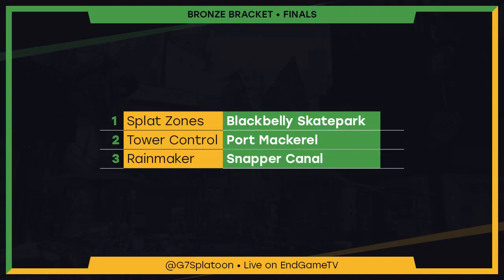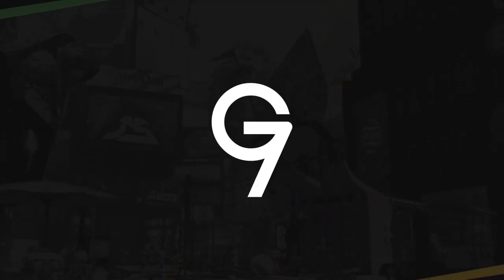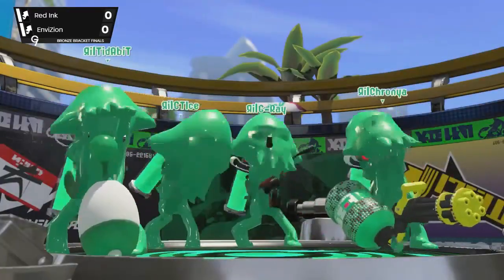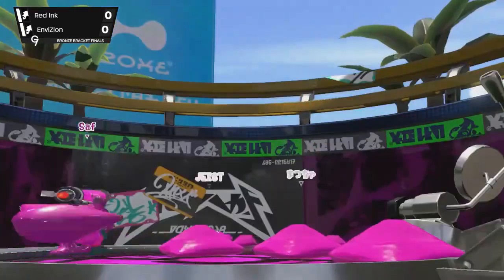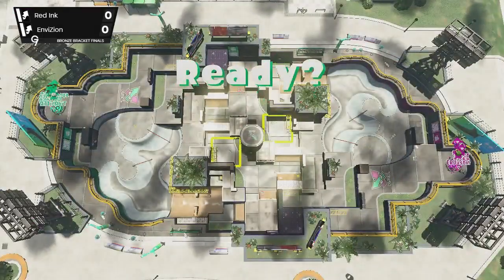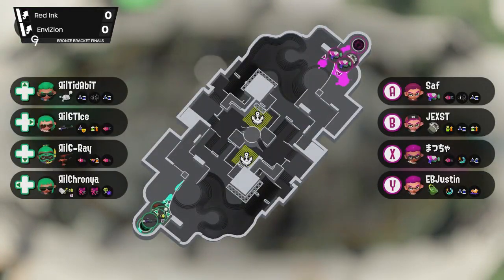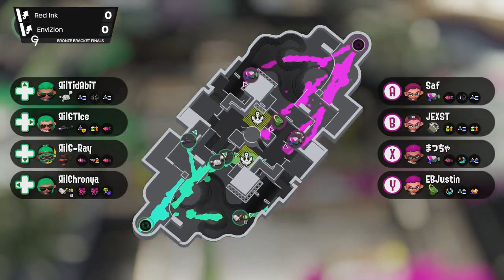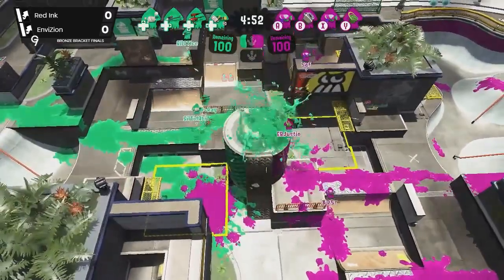They also had the Tri-Slosher, which fell out of favor after the first patches but can still be very powerful — I think it's quite underrated right now. The Burst Bomb with instant detonation is great for painting the zone or escaping enemy territory, and it takes the place of the N-Zap as an Ink Armor weapon, helping win those 1v1s. That's rounded out by the Sloshing Machine, which is viable at all ranges with its Stingray.